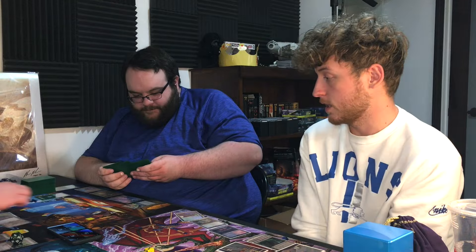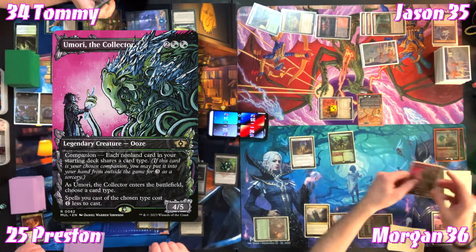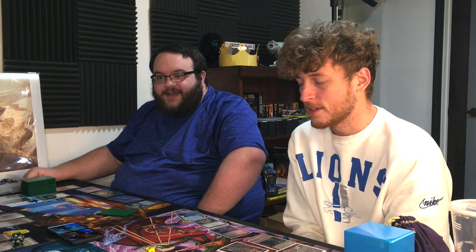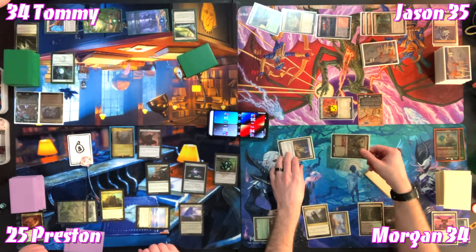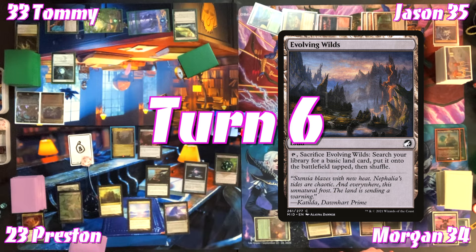That was Jason's second spell so Preston loses a life and makes a Treasure. Jason pays three to put his companion into hand. Tommy plays an Overgrown Tomb — shocking it in after initial hesitation. Life totals: Preston at 25, Tommy at 1 damage. Tommy plays Evolving Wilds, cracks it for a Swamp, and passes.